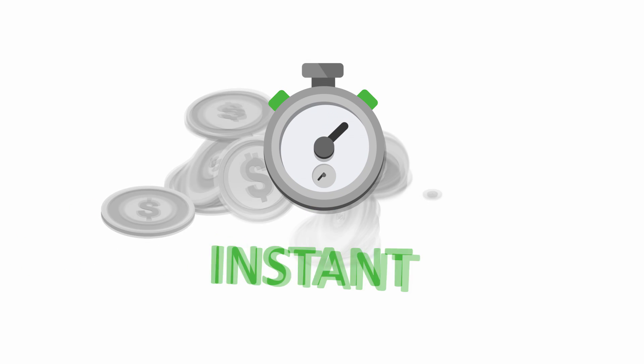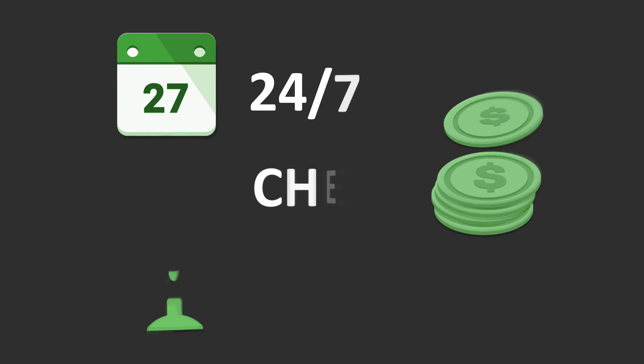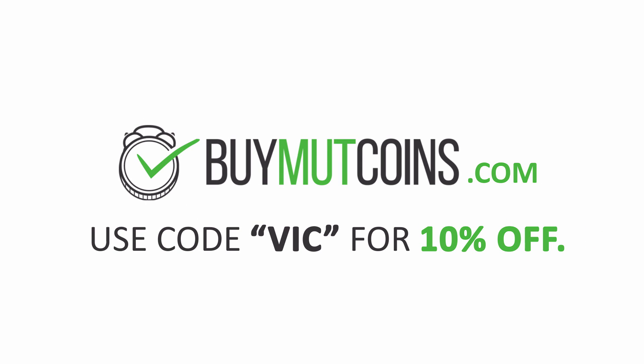Looking for fast and cheap Mutt Coins? If you're feeling froggy and want to leap, make sure to check out buymuttcoins.com. Link in the description and use code VICK at checkout for 10% off.